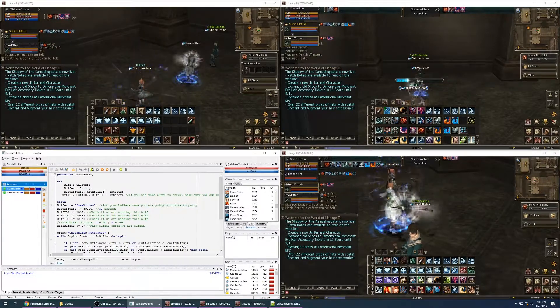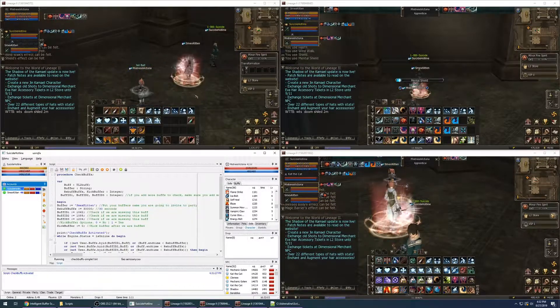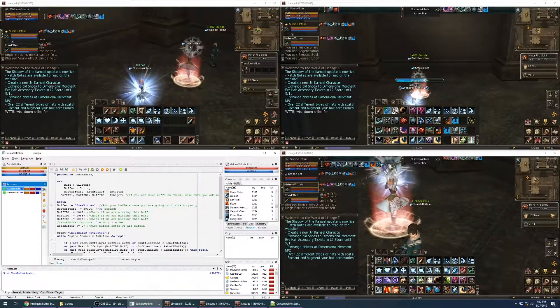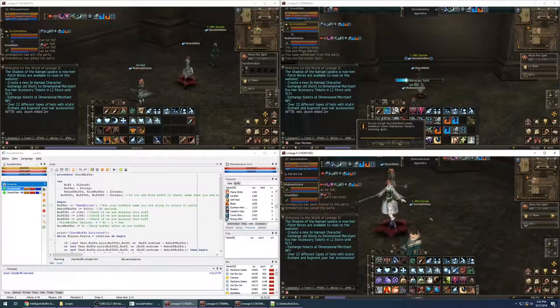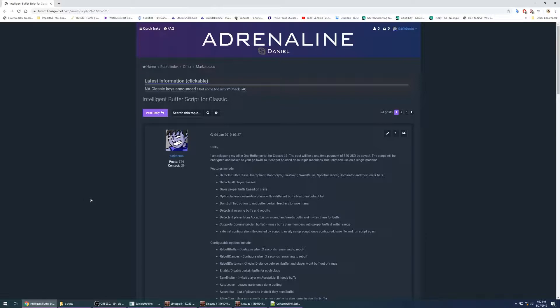Once she finishes buffing the first character, she moves over to the next one. Keep in mind when you're canceling buffs, the bot internally keeps track of what buffs it gives, so it may not refresh right away if you're canceling on purpose. It finished buffing and left the party. We cancel one of the buffs we always check, it re-invites the buffer, and she sees the buff is missing. And that concludes this video on how to set up the intelligent buffer script for Lineage 2 Classic. Thank you.